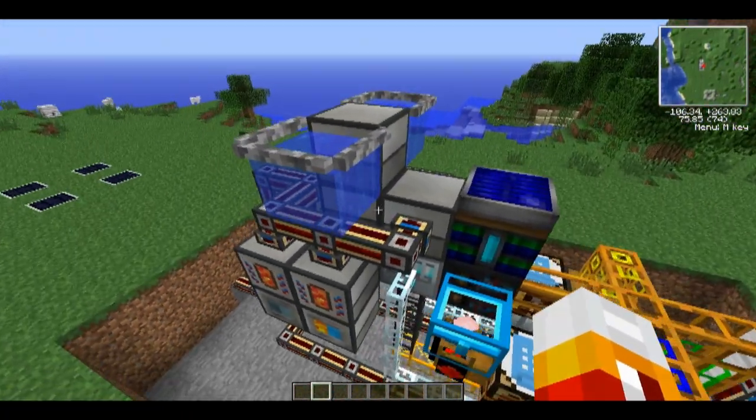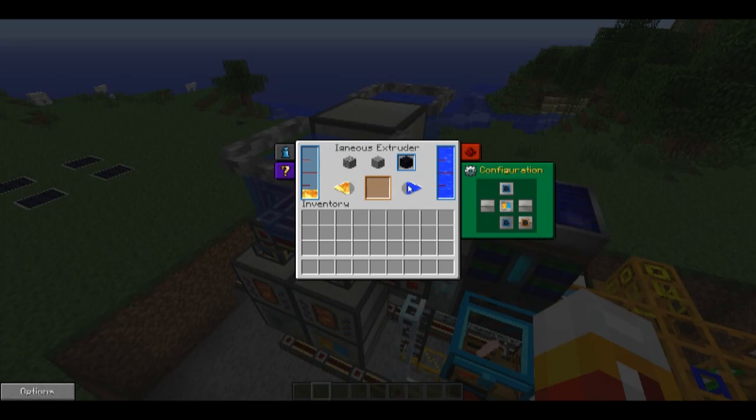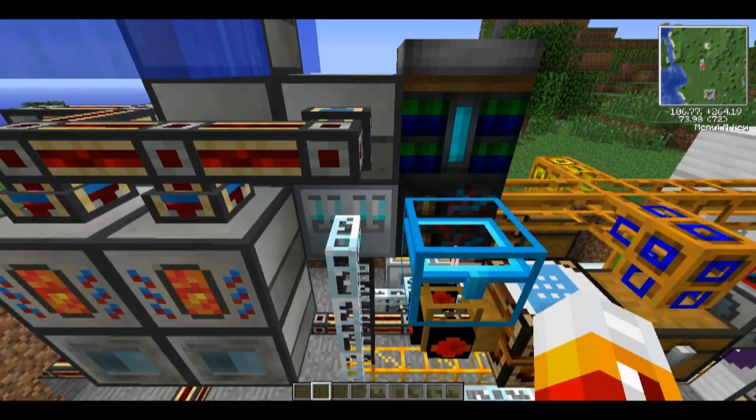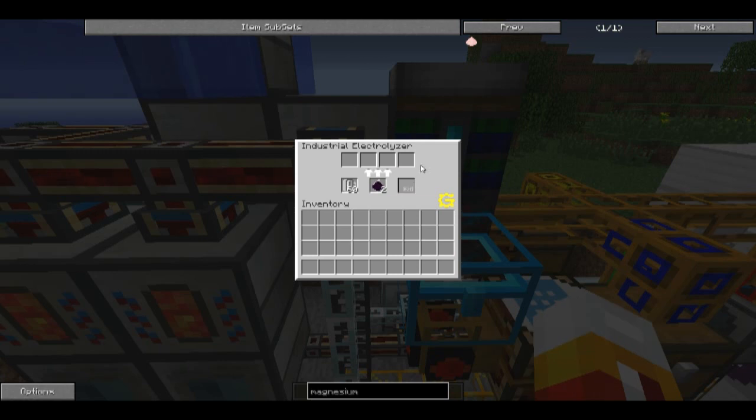From there, the obsidian from the igneous extruder goes into the pulverizer. You'll never actually see anything in here because it immediately gets pushed out on both sides. The pulverizer then feeds down into the industrial electrolyzer, producing all the ingredients.